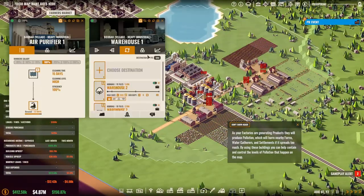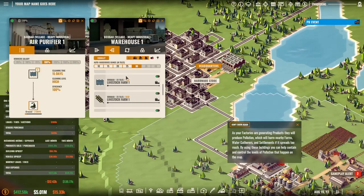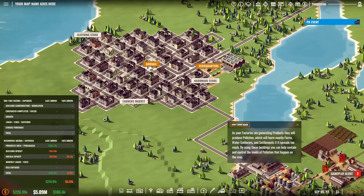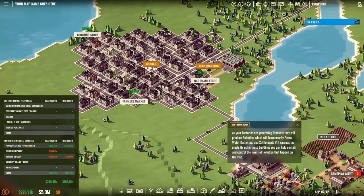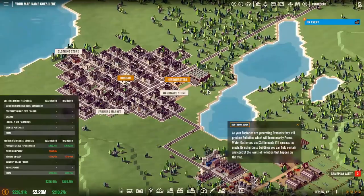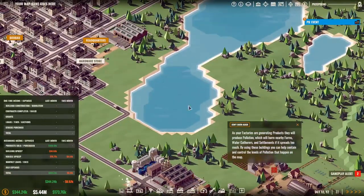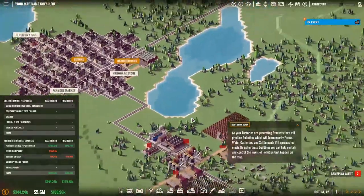Looking at my warehouse — I also have chicken to send out. Destination: chicken, chicken, chicken, and eggs. A PR event and auction — we had those two already. Look at all those trucks coming in and going out — we really need to get our train running because that would make it a lot shorter. Just the train back and forth would get rid of all these trucks, but we are in the green, which on itself is already a miracle.